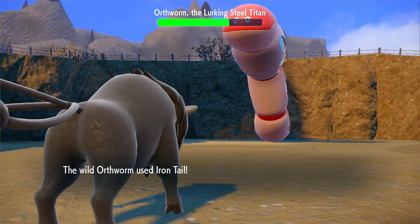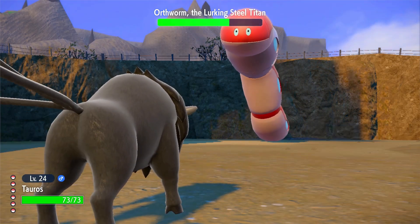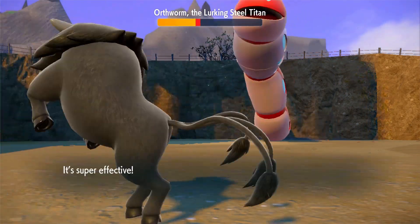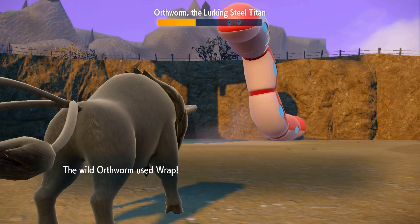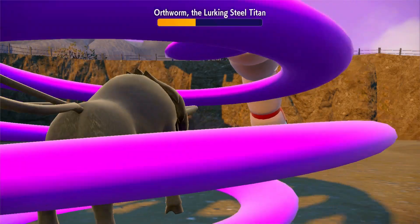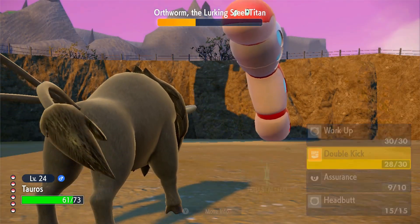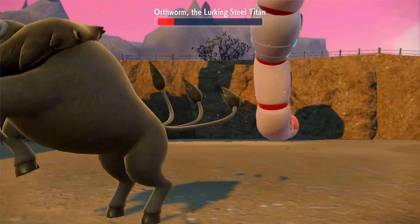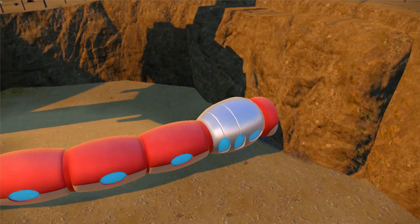Really good damage right off the bat. Iron Tail — oh nice, Tauros avoided the attack. Awesome. Use Double Kick again. Nice, mess him up. It's already almost dead. I imagine he's going to run away like the last one did. He just wrapped — that's not good. Use another Double Kick, and that should be it maybe. Get him in the second phase. So it does look like he stopped taking damage at a certain point.